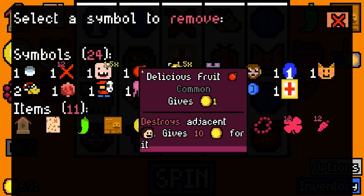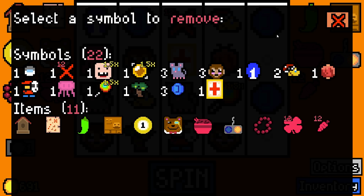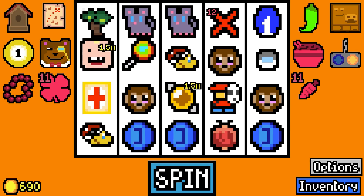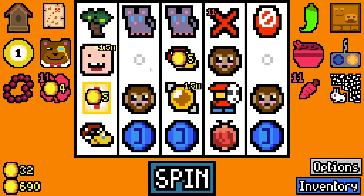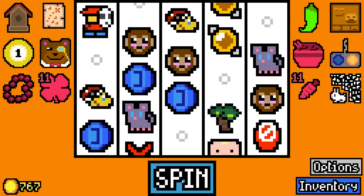We're on 20 - let's go to the delicious fruit. Let's get rid of the cat, the jellyfish, one of the mice. Now I did just remove a lot of symbols when we've got temporary symbols on the board like item capsules and candy. Honey candy - okay.